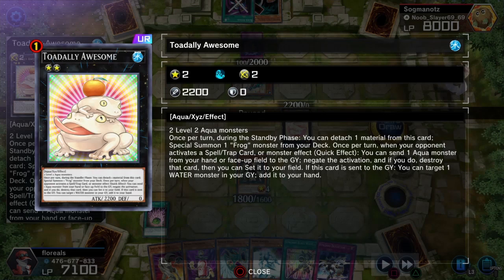If this card is sent to the graveyard, you can target one water monster in your graveyard and add it to your hand. This essentially gives you the ability to yoink your opponent's spells and traps — basically if they play Trap Hole you can literally take it, and they literally can't do anything about it. They just can't normal summon.